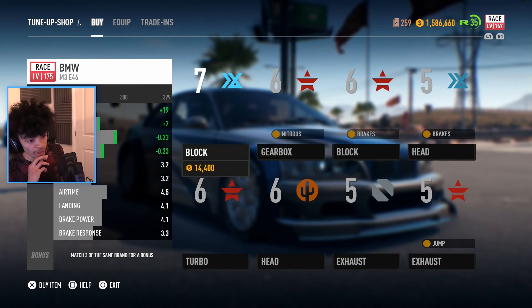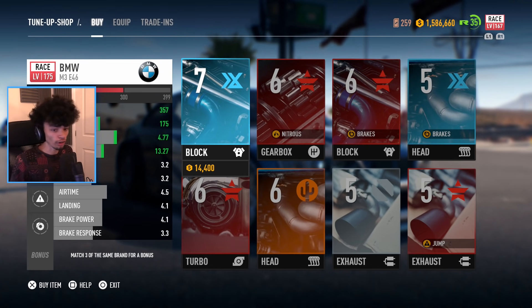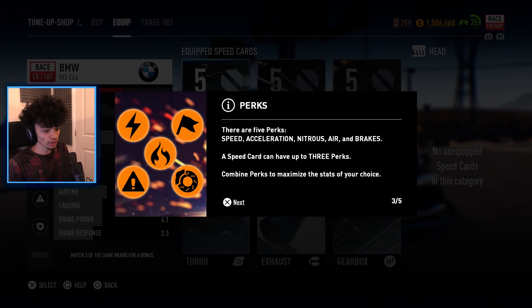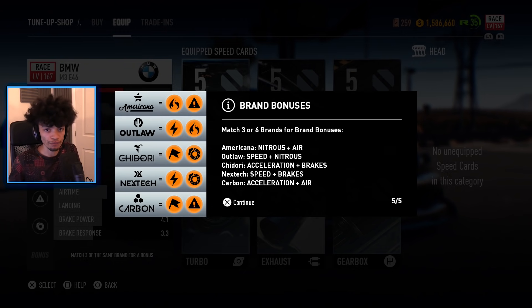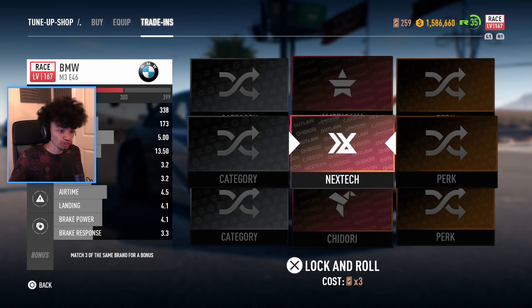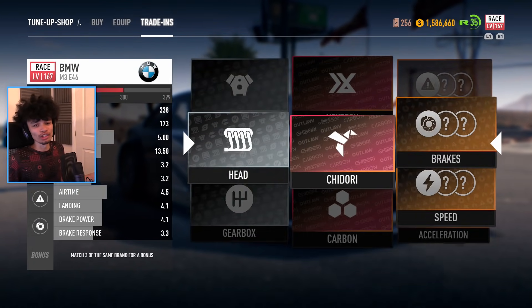This build is going to take a lot longer than any other build I've made. We need to make this a grip monster. If you go to the help, it tells you exactly what bonus goes with what manufacturer - you need to get all six and you get a massive bonus. So Americana is nitrogen, air, outlaw, speed, nitric - you get the idea. Chidori is acceleration and brakes. If you want to be a grip king, Chidori is the way. Let's jump into the trade-ins - I've got 250 left because I've been trading in all my parts.